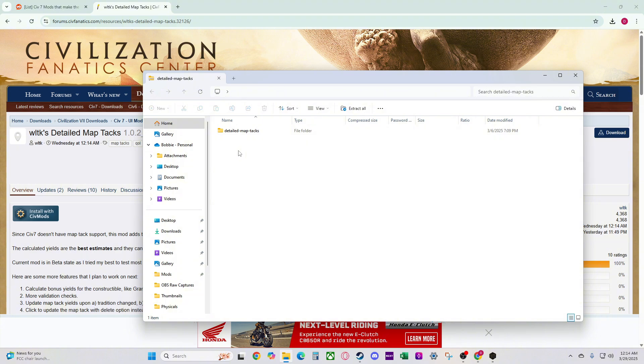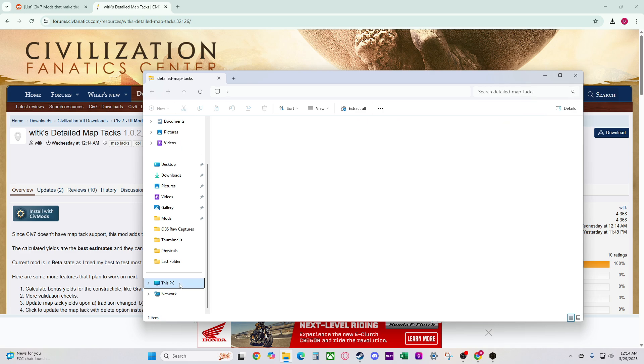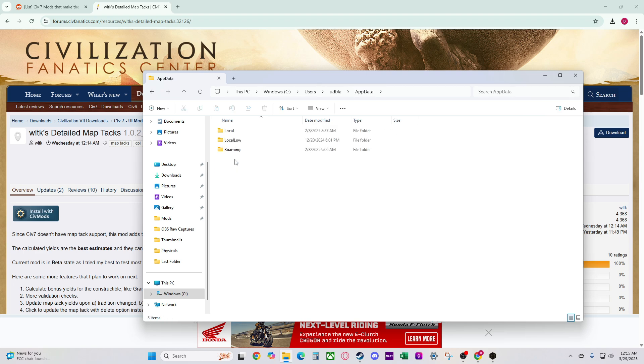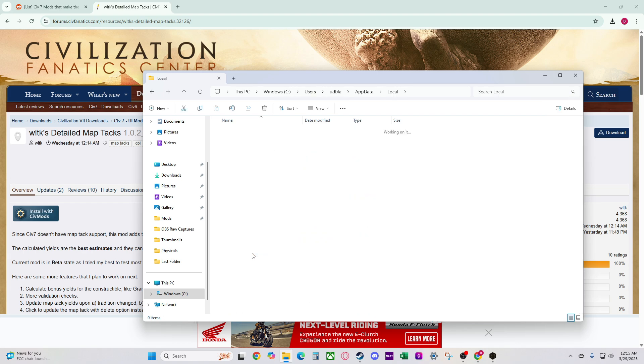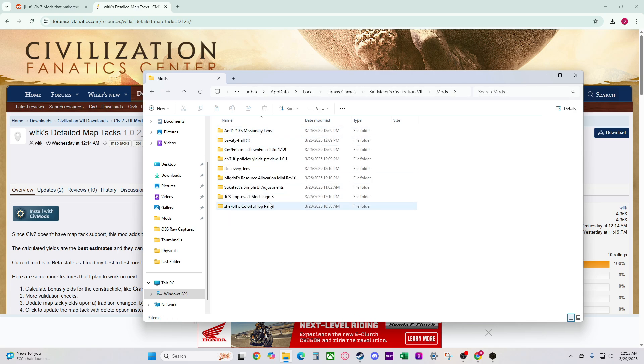Now you have to add it to the mod folder for Civ. I have mine bookmarked, but if you're doing this for the first time you probably won't. So you go to your PC, then Windows, then Users, and whatever user you are — click that. Then you want to go to AppData, then Local, and this will show all the games you have. Go down to Firaxis Games, and then if you have more than one Civ, obviously Civ 7. And here's the folder right here — Mods — and all your mods pop up here. All you have to do is add that folder by dragging it in here.